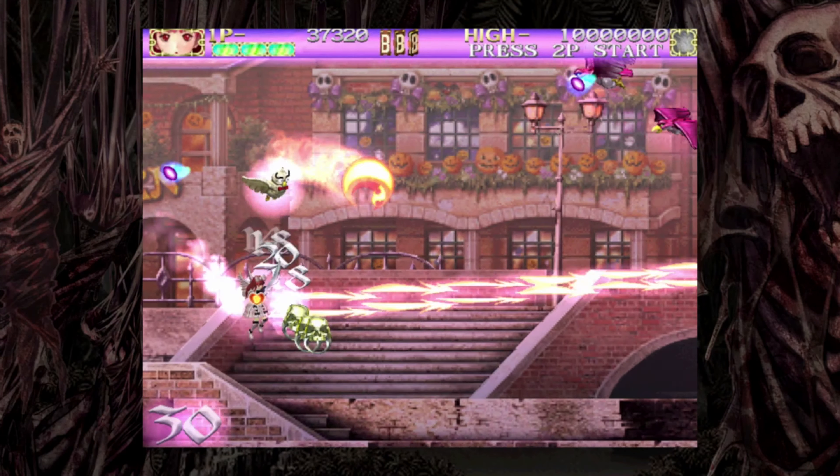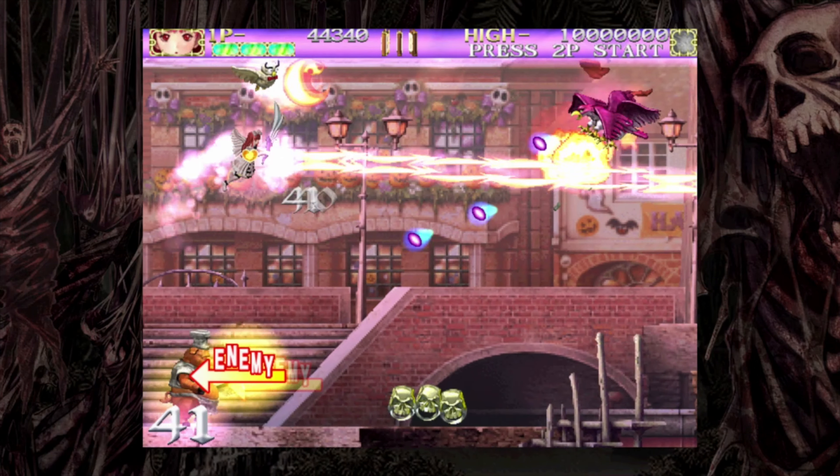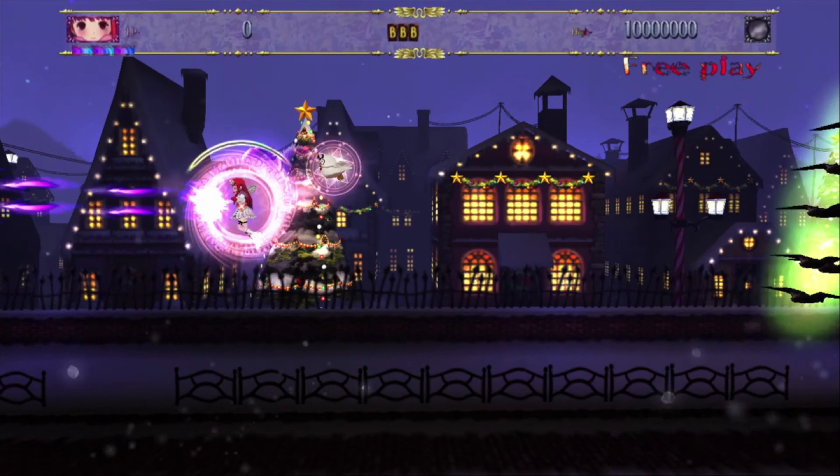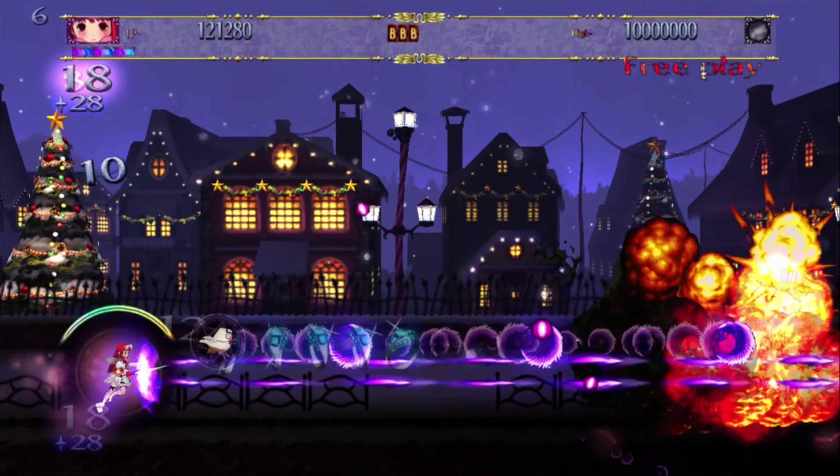I know I'm kind of getting ahead of myself by critiquing the game without really describing it, but there's really not much to even talk about. The game is just a shooter — you fly along blowing the crap out of stuff. The difference between Deathsmiles 1 and 2 is that Deathsmiles 1 is a Halloween theme, a lot darker and more gruesome. Deathsmiles 2 is more of a Christmas theme, and of course you don't have Santa Claus, you have Satan Claus — so a little bit different.